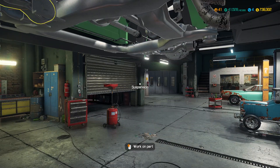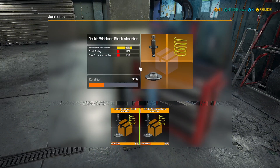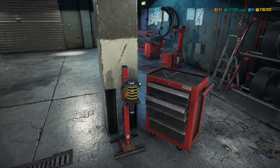Double wishbone shock absorber. Let's finish off the front stuff first. Oh, the shock is alright there. Is the shock alright in this one? It is. And I think I have replacement parts — actually, do you know what, just in case, let's go for spring and shock absorber.